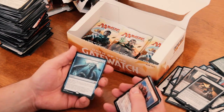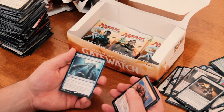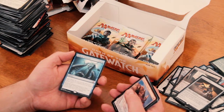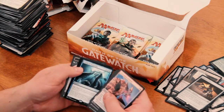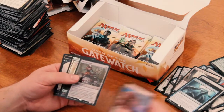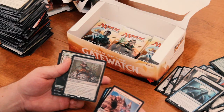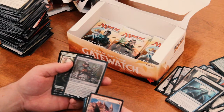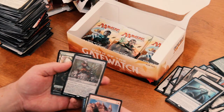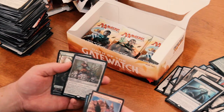Crush of Tentacles. 6 mana, it's a sorcery. Surge is only 5 mana. Return all non-land permanents to their owner's hands. If Crush of Tentacles' surge cost was paid, put an 8/8 blue octopus creature token onto the battlefield. Cool, very cool. And I got a Foil Sifter of Skulls — whenever another non-token creature you control dies, put a 1/1 colorless Eldrazi Scion creature token onto the battlefield. It has sacrifice to add colorless to your mana pool. Cool.